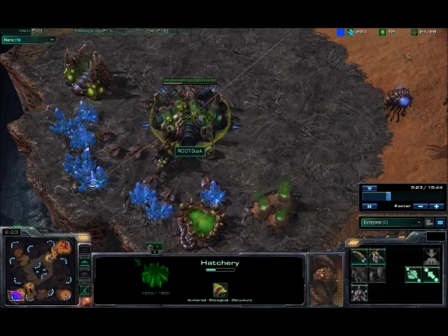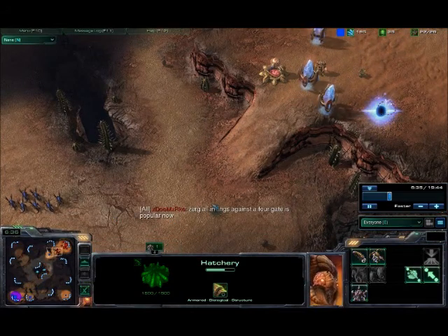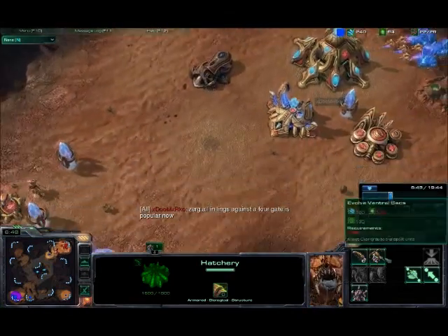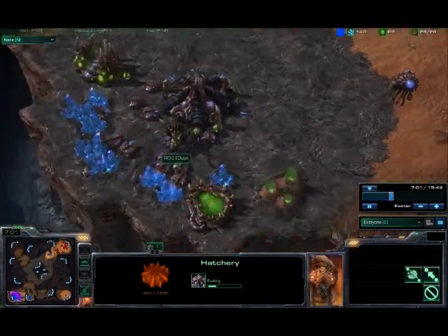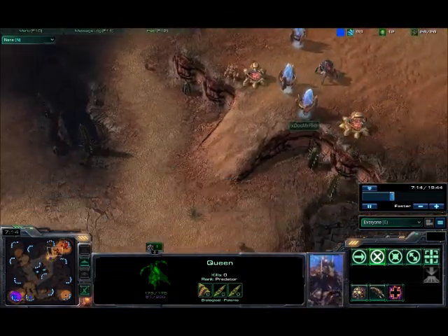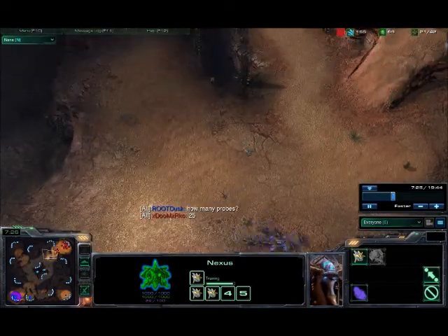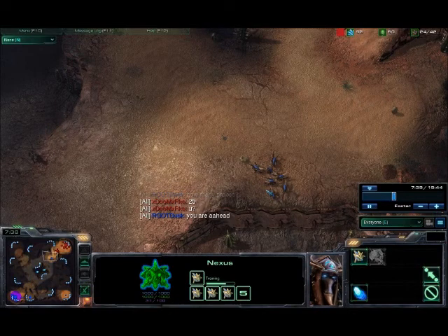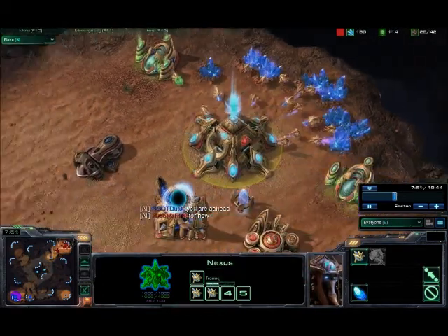But it looks like it has only a couple of workers. He needs to macro up now or he's going to fall to the pressure if it looks like a four-gate. And who do you think is up now? Even though that attack did crushing damage to my probe count, what do you think? And it looks like I did kind of a little bluff there — I'm saying that I had 25 probes.